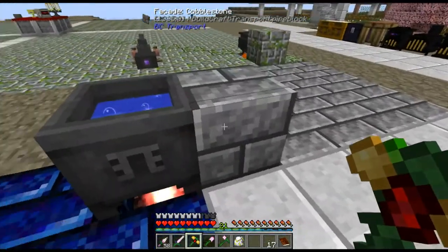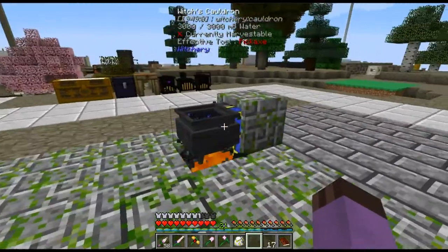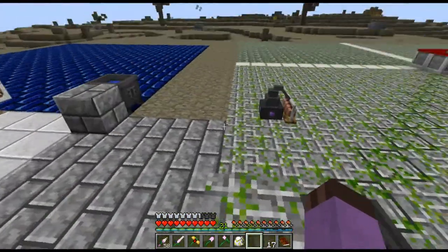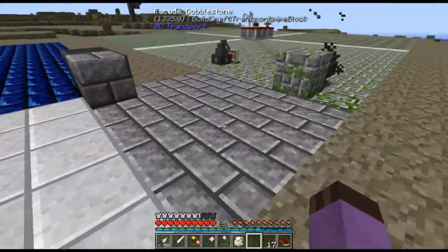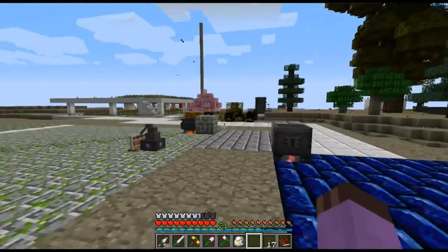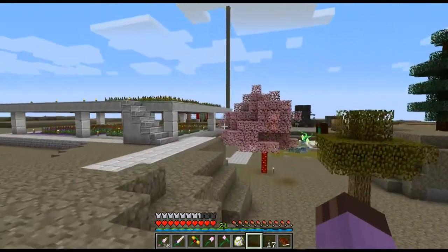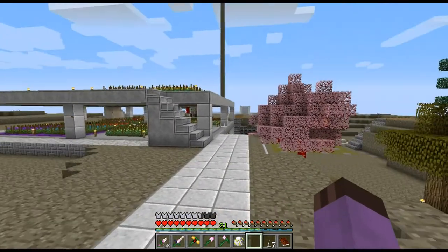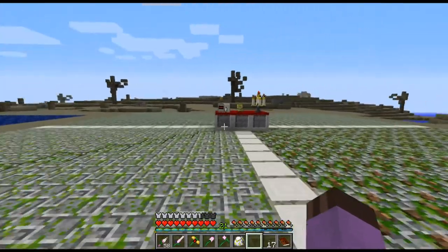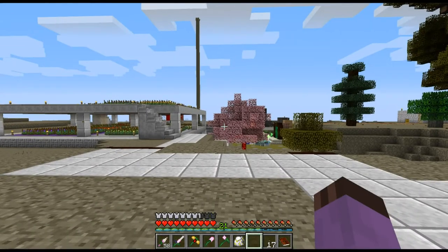I made some cable facades. They are just made out of a structure pipe and three of the block you would like them to be a facade of, and I prettied up some of our water pipes — they are running underground for the most part now, so that is a little bit prettier. If you recall, before we went off squirreling around with all of that magic questing to get golems and other such things, we were working on technology.